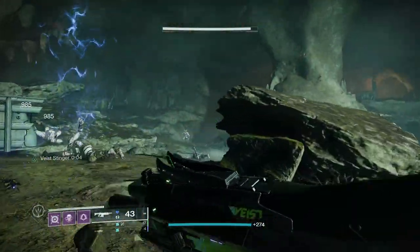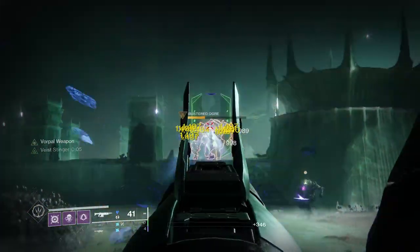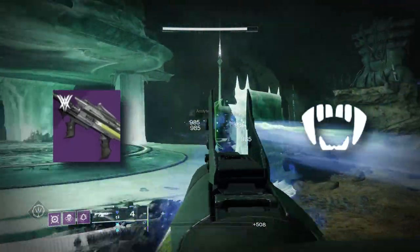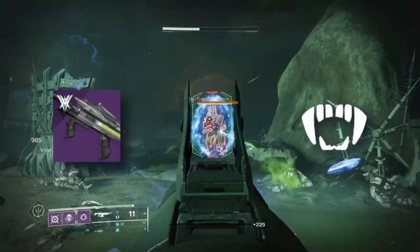For PvE, 720 auto rifles aren't anything special, as SMGs can basically function the exact same way and are way more lethal. Crate, which is also a new 720 auto, has the Viced Origin trait, which has a chance to reload your weapon whenever you do damage — which is obviously a really solid intrinsic perk for PvE.